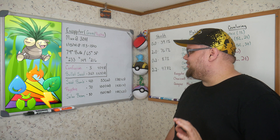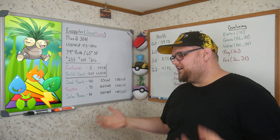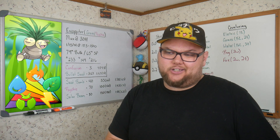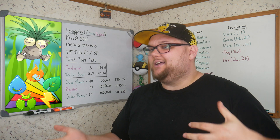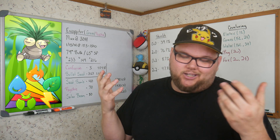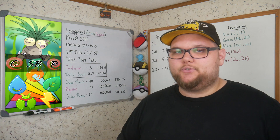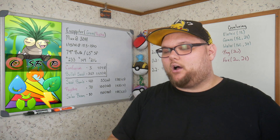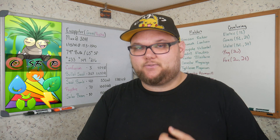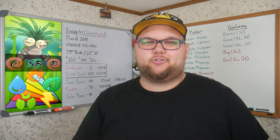Out of these, Seed Bomb and Psychic are kind of no-brainers. Seed Bomb is much faster and helps with shield pressure, while Psychic is there if you need to hit harder in certain matchups. Bullet Seed is your speed option and Psychic is your damage option. For the actual moveset, we run all simulations with Confusion, Seed Bomb, and Psychic for the rest of this video. I'll briefly compare Extra Sensory when we go over shield scenarios.